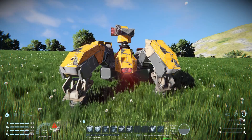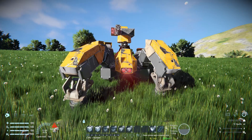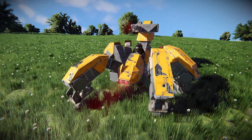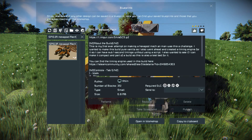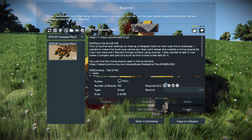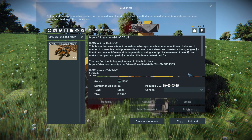It does have a cargo container on the back because it has no master container system, so we'll have to hop out, load it up with ammunition, and use it sparingly. Pressing F10 to open the spawn menu — the Hexapod Mech is 351 small blocks using four DLC packs: Automatons, Wastehands, Sparks of the Future, and Warfare 2.